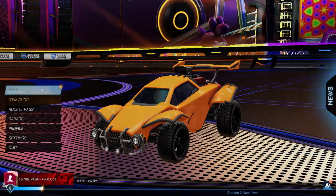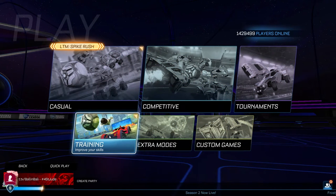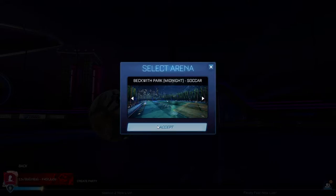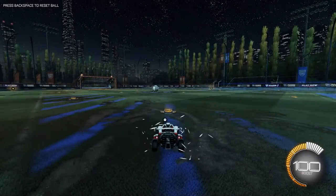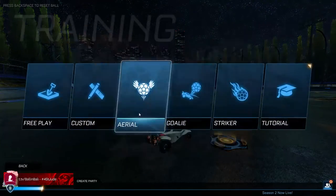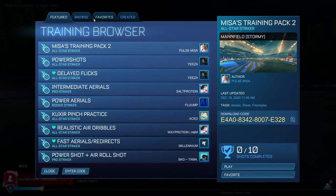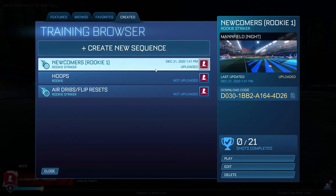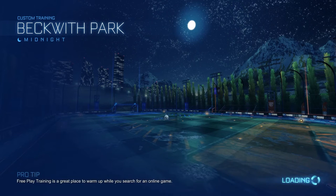Once you have figured out which car you want to use, hop into Freeplay and do whatever you feel like. This is technically a playground for you and your car — really do whatever you want. Not only that, the game has very good training packs that you can use to improve your game. Personally, for this first episode, I made a training pack for those who are new to the game. It's fairly small, but it is a start for each player.